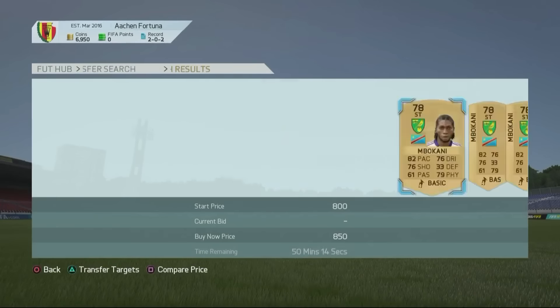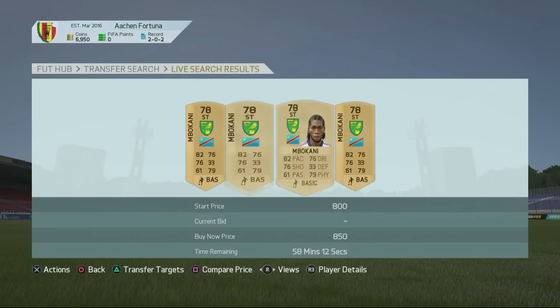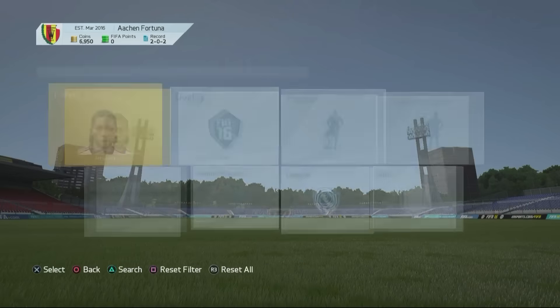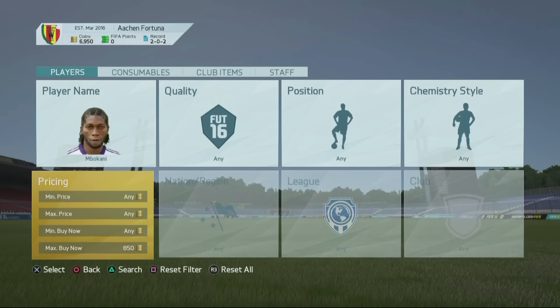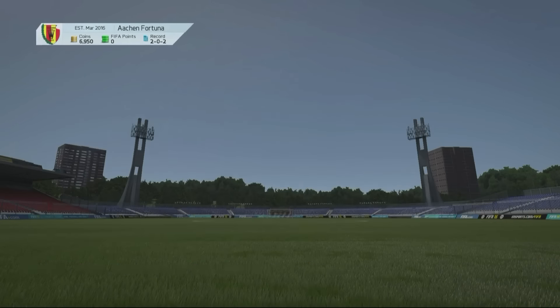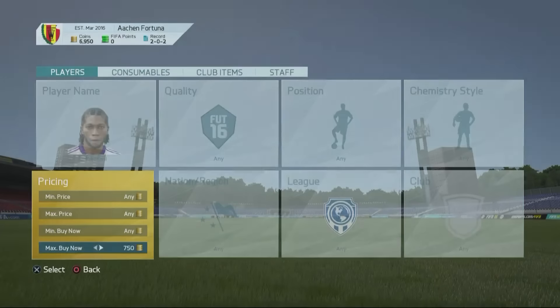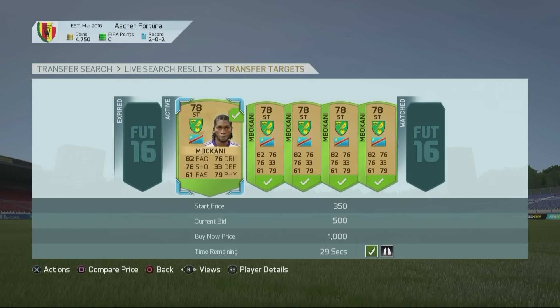How to trade with these cards is either to go and snipe them. Because they're brand new cards, there are a lot of these cards on the market being listed for cheap. People have no idea about the price — some people might just open a pack and say this guy doesn't look the best, I'll just set it for 400 coins. And sometimes there are a lot of these guys for 400 or 500 coins, really cheap on the market. I'm placing a couple of bids right now on these cards.